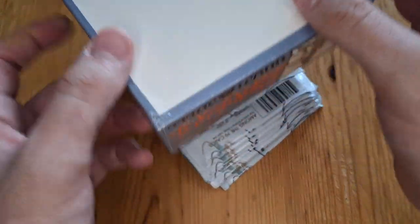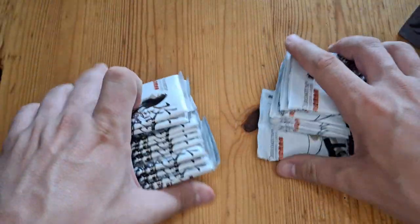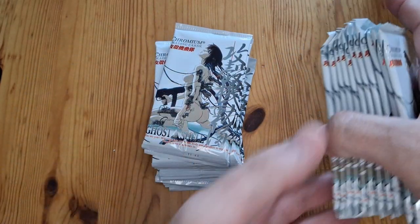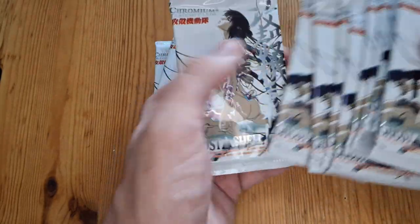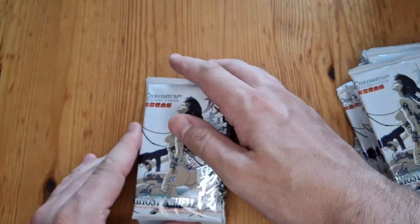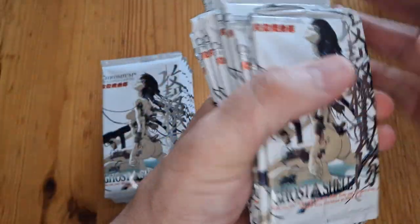Let's get them all out. There's a fair few in here it looks like. I'll count how many we've got — 1, 2, 3, 4, 5, 6, 7, 8, 9, 10, 11, 12, 13, 14, 15, 16, 17, 18, 19, 20, 21, 22, 23, 24 packs in total. And one of them is a bit battered — this one here. Nothing good in it.